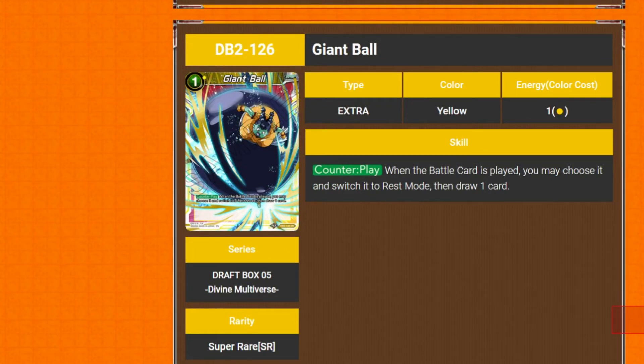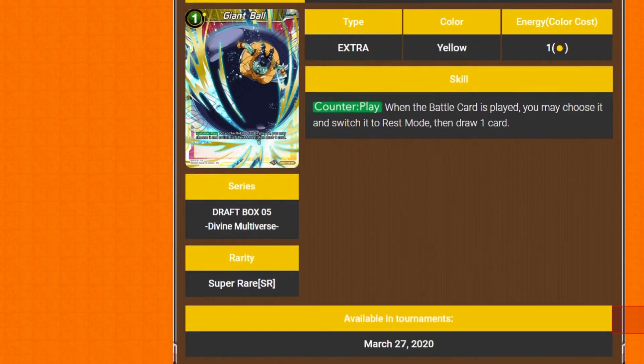Another SR extra card — Giant Ball. It's a 1 drop counter play. When a battle card is played, you may choose it and switch it to rest mode, then draw one card. The most sought-after yellow card in the set. It's a Crusher Ball and you draw a card. The Crusher Ball puts it into rest mode — you have to have the card hit play and then go into rest mode. So it's better — it's Crusher Ball but draws you a card. That's why everyone wants it. That is so powerful.